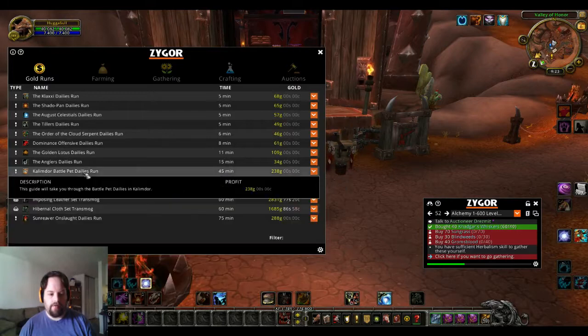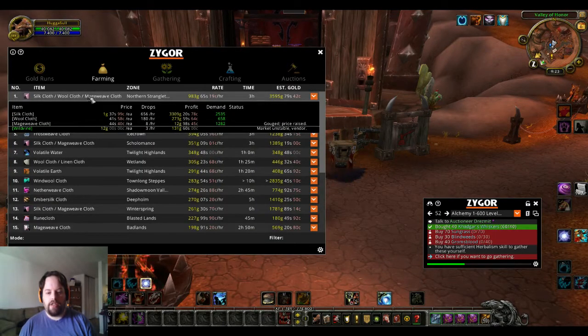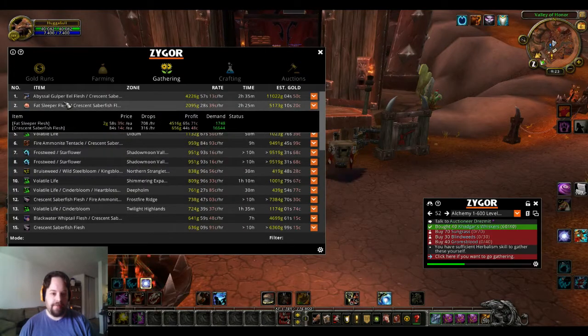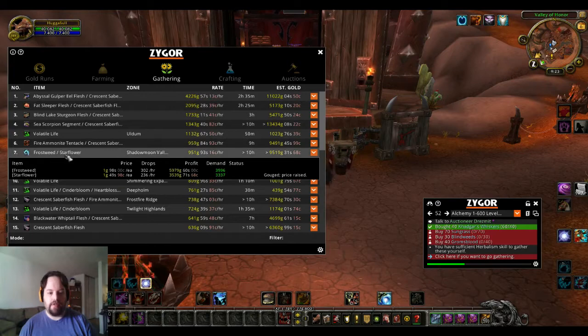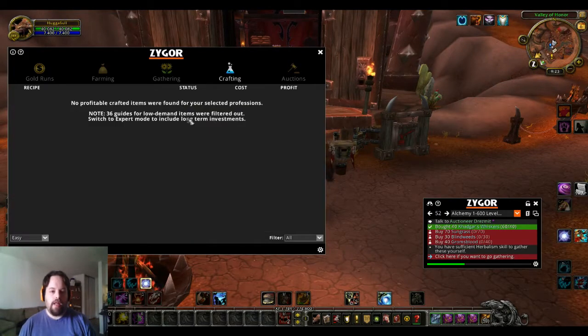And these are all the dailies you can do. Okay, then they have farming — what's currently going for the most right now. Gathering, if you want to go out and just pick up stuff that's laying around, like herbs and ores. Now crafting is like if you wanted to smelt bars or something — because I don't have any smelting abilities it's not going to show any crafting. It's profession specific for your characters.